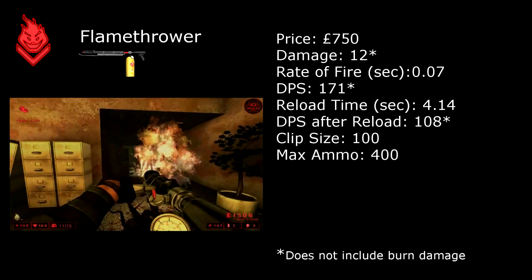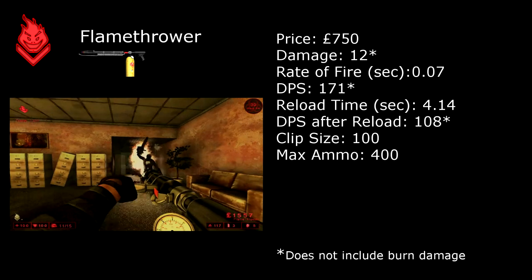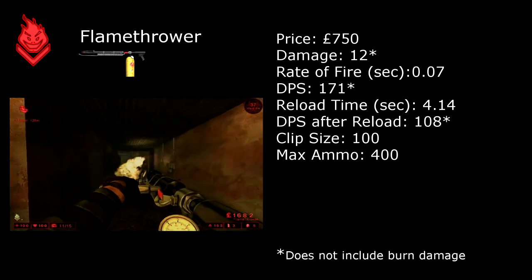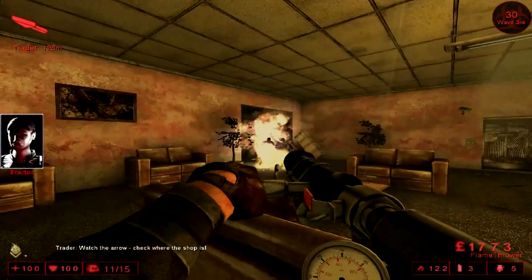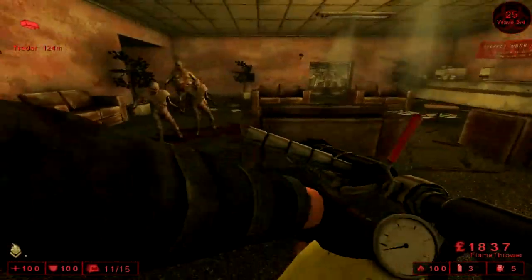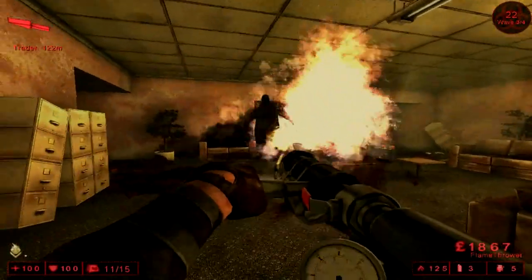Let's start off with the original Firebug weapon, the flamethrower. The flamethrower has a short to medium range, and is very effective at taking out large groups of weak to medium sized specimens. It also has very cheap ammo and is very inexpensive to buy as well. Most of the damage from the flamethrower results from the burn damage that is caused, because it has very little impact damage.